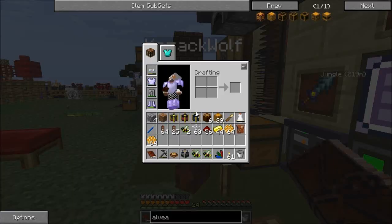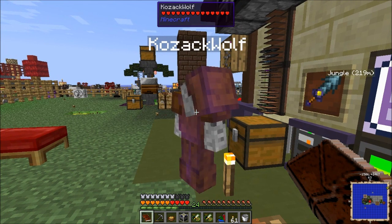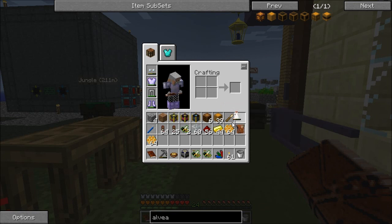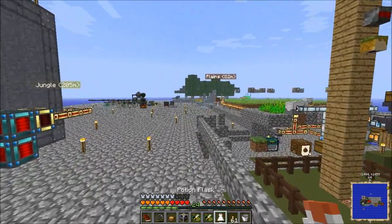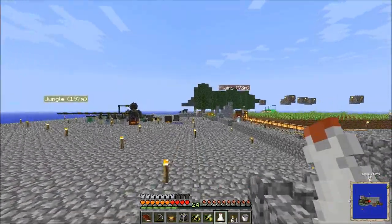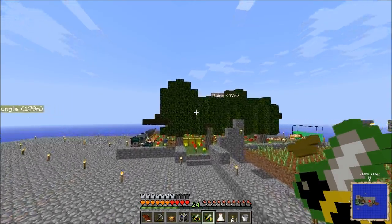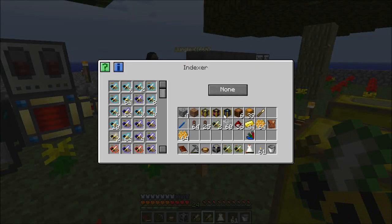Any sort of bees or honeycombs we can just put over towards bee land in my indexer. The next quest I'm going to do is going to get me another indexer. Can I borrow your guys' heart canisters? I put mine in the ME system. Blood magic requires lots of hearts.